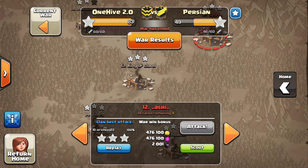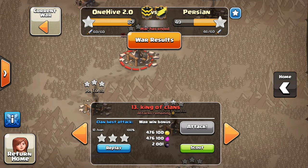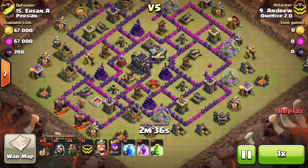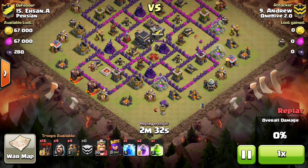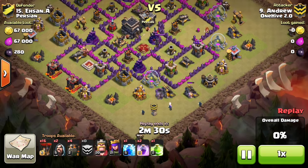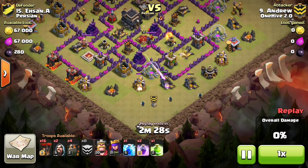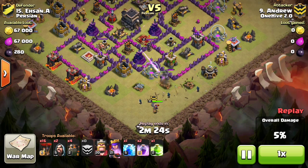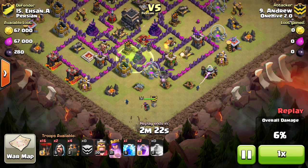It was a pretty easy war overall. First, we're looking at an attack by Andrew, which was a cold-blooded LaLoon. You don't see a lot of cold blood so it's cool to get them in here. He does a great job getting a nice funnel. He doesn't put any funnels on the left side because he knows to wait until his golem gets in the middle — he waits patiently.